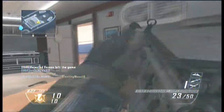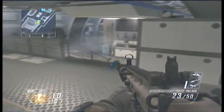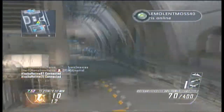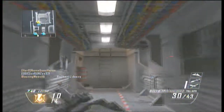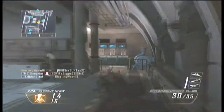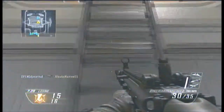Is the Target Finder really a newbie attachment? The Target Finder is an attachment you can put on light machine guns, submachine guns, and assault rifles. What it basically does is put a red box around the enemy, and that red box makes it really easy to find people. It makes a ton of people mad and start screaming about it. But this is my solution and why I think the Target Finder is really not that newbie.